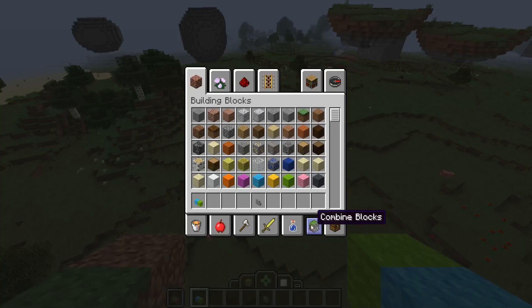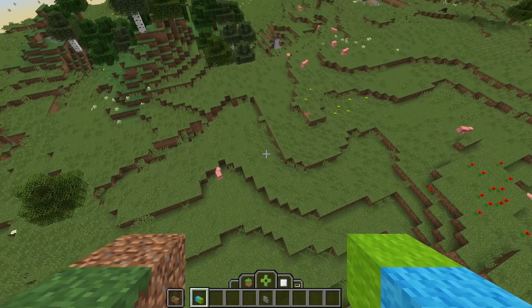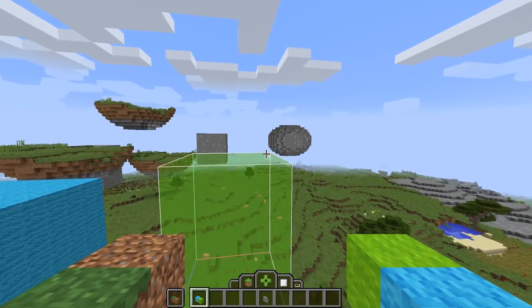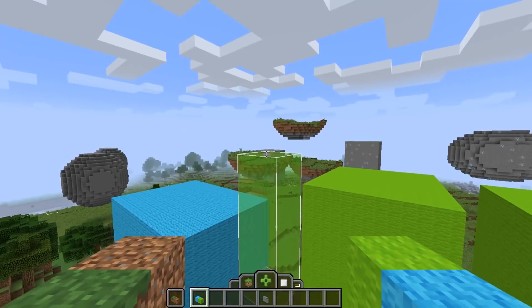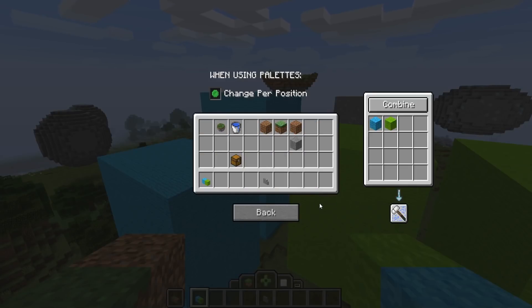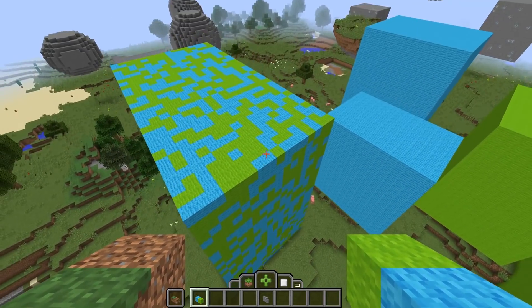Something some people might get confused by is in the combine blocks area, there is a 'when using palettes' title. Here you can see 'change per position.' This is a tooltip box option that actually changes how palettes are generated. If we turn this off and generate a selection, you'll notice that it only picks one block from the block palette. This is entirely random based on the ratio of the block palette, so because it is 1 to 1, this is a 50% chance for either block type to get chosen. If you want to revert it back, you simply tick the 'change per position' option, and you'll notice that it'll generate a mixture between the two blocks in the block palette.